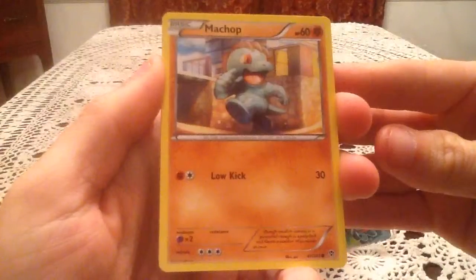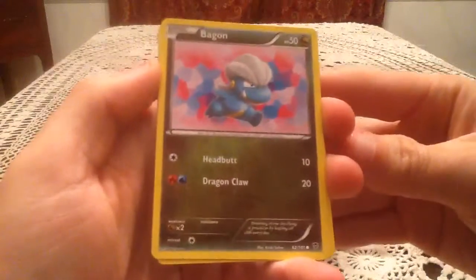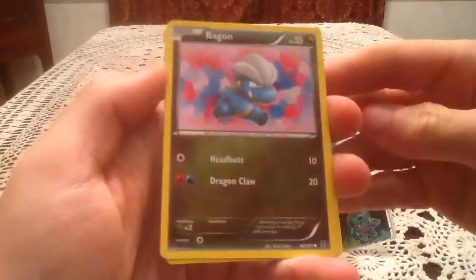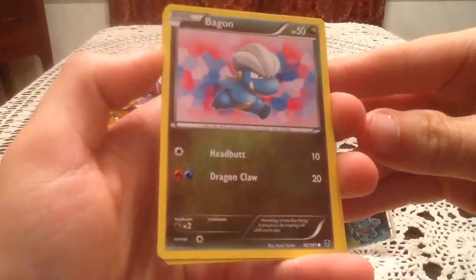So, Plasma Blast — we'll start off the pack here with my chop. Bagon. The interesting thing is, I think this Bagon is the same artwork as the holo Bagon in the Dragon Vault set. Someone feel free to correct me if I'm wrong on that.